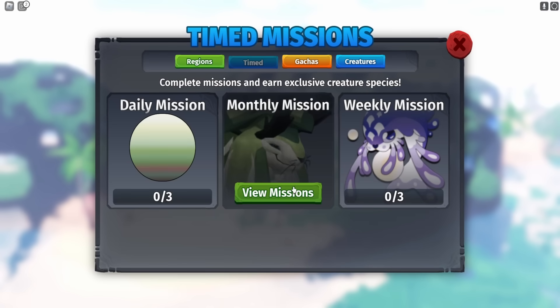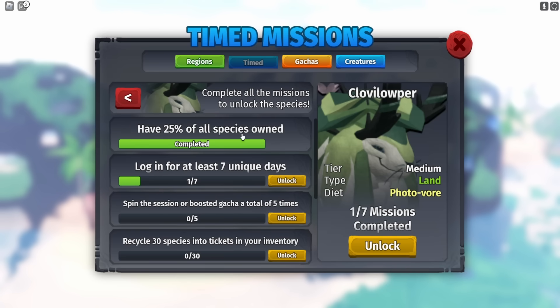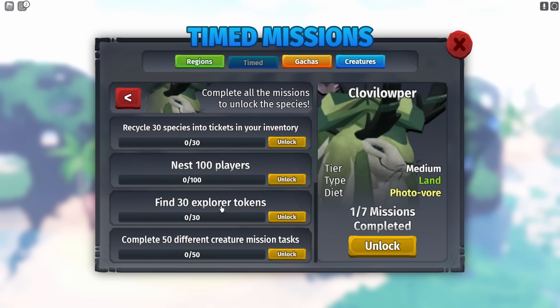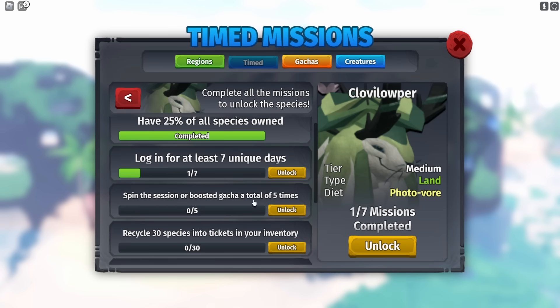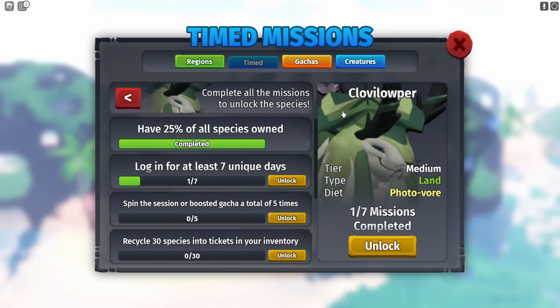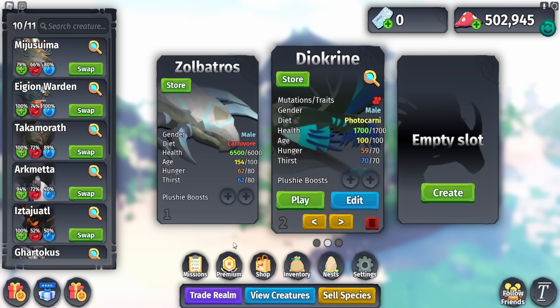Now let's check out this devious-looking creature. You need to have 25 of all species owned — that's gonna be a pain, but you can go to the trading realm and buy cheap ones to collect. There are a lot of missions: find 30 explorer tokens, complete 50 different creature mission tasks, and log in for seven days. Nobody's going to have this creature yet unless they use Robux to get an unlock token and instantly claim it. The creature is called the Cloven Loper.